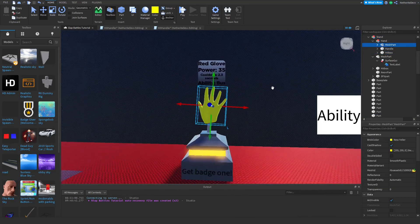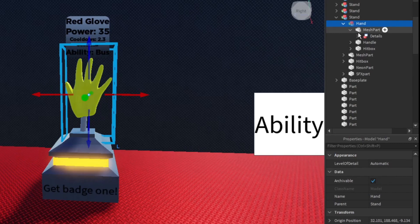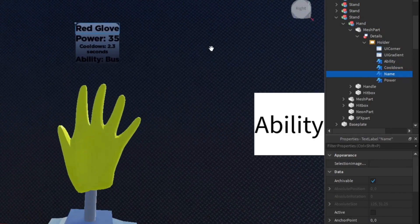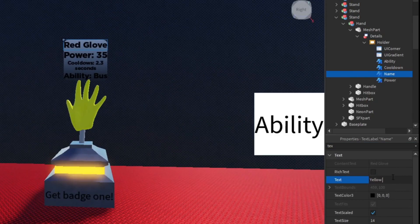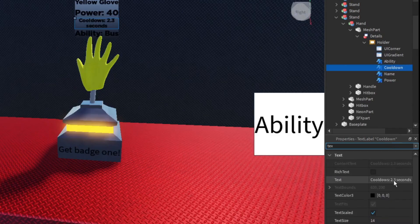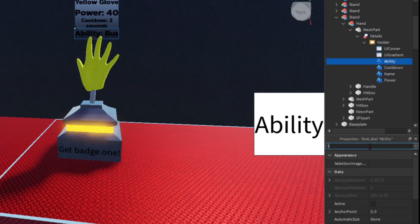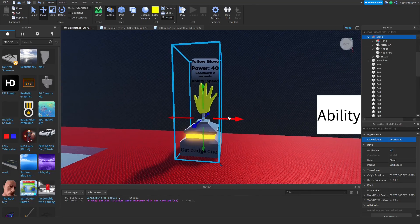We're going to customize the GUI as well. Open up the mesh part, open up the hand, and then the holder and details. We can change the name to Yellow Glove, set the power to 40, change the cooldown to two seconds, and change the ability — our yellow glove is going to be a speed ability, so set ability to Speed.